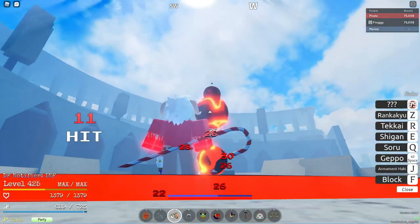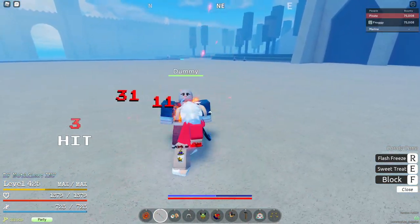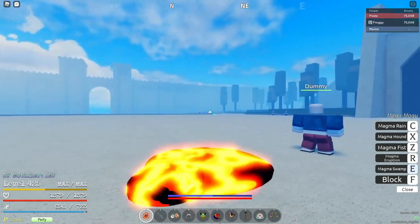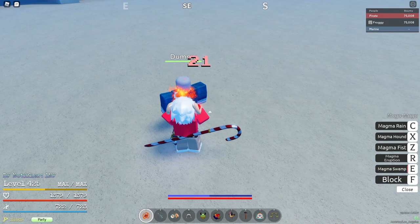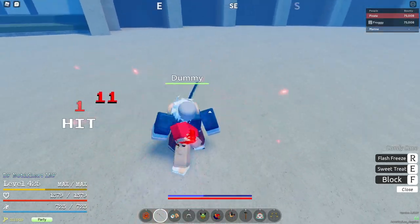I don't really think you can confirm the Rinkaku thing unless you hit it right. Magma swamp is really just a troll move because of the no-move-stacking thing, and I think they patched move stacking anyway. Magma rain is pretty bad because it wastes a lot of stamina and it's hard to hit in 1v1s since opponents normally won't be against a wall.